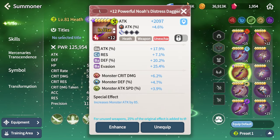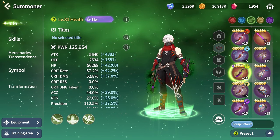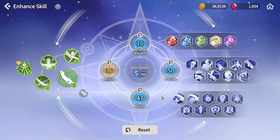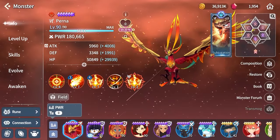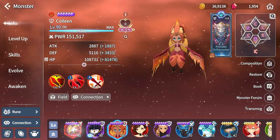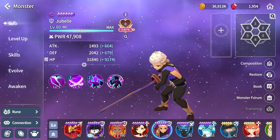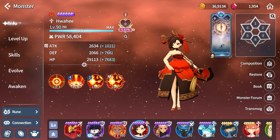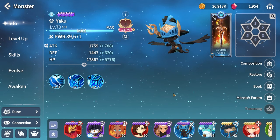Summoner stats don't matter much for this guide on the first day. He has around 1,000 skill points, with the passive and utility fully maxed. Active skills are at level 7 to 8. I mostly used only six monsters — some I built but no longer need, like Quacky, who is amazing but probably not needed in most cases.